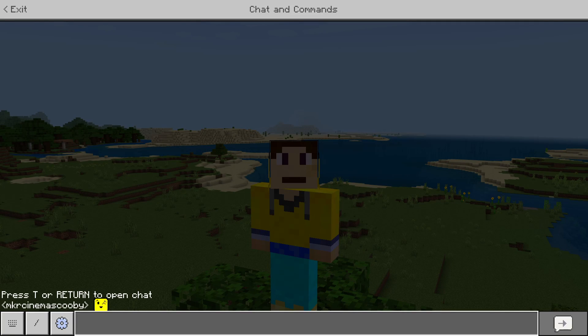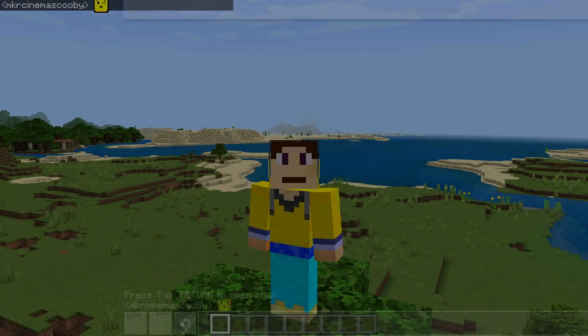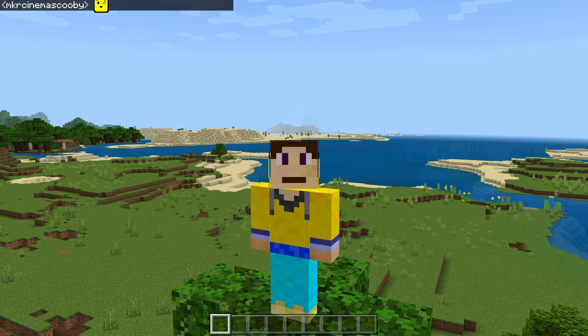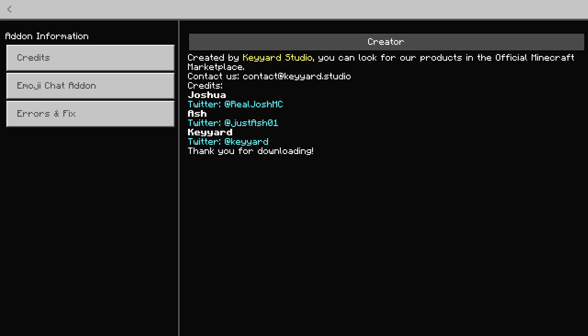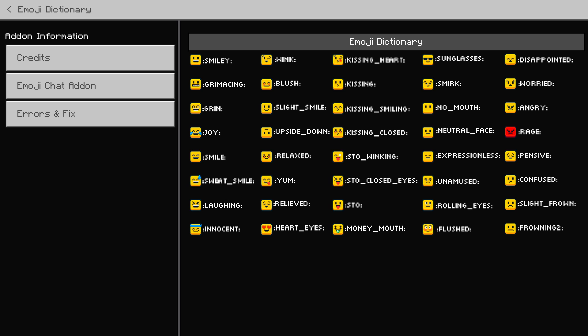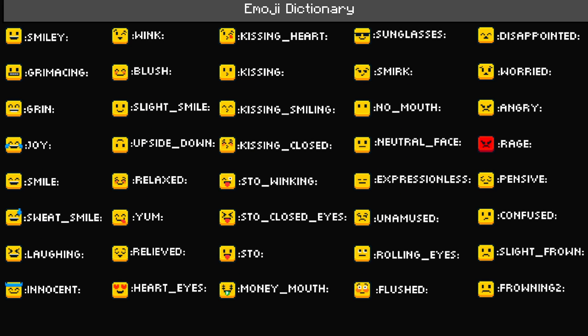If you don't know what different emojis are available and what the commands are, just open up your inventory and click on the Emoji Chat item. It gives you all the information you need about the creator, their Twitter, and everything about Emoji Chat. It also gives you an emoji dictionary with all the different ones you can use.